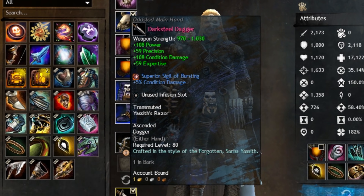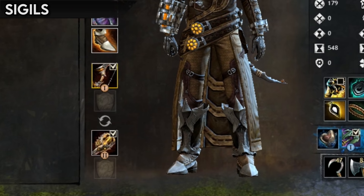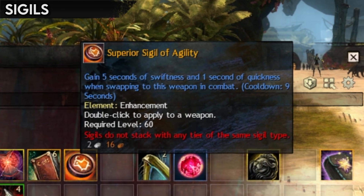Weapons, just like armor, have an upgrade component called a sigil. Sigils, however, unlike runes, don't increase in power the more of the same type you stack, and they are only active while you are actually using the weapon they're attached to. This means you could have one weapon set with extra healing and one with extra damage, but you won't have all the bonuses at the same time.